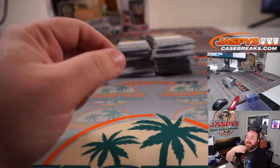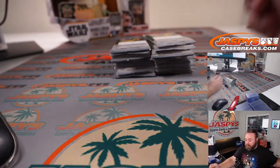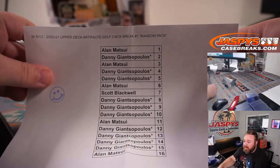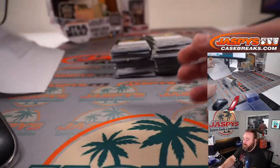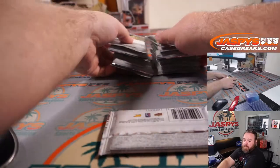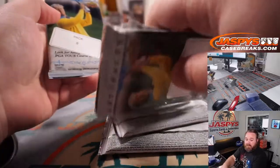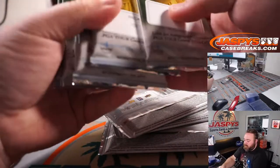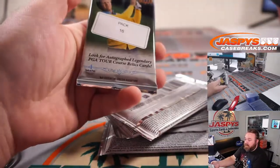Next up we're going to do Alan with packs 1, 3, 6, 11, and 16. You can see Alan: 1, 3, 6, 11, and 16. So pack 1, pack 3, pack 6, pack 11, and pack 16.